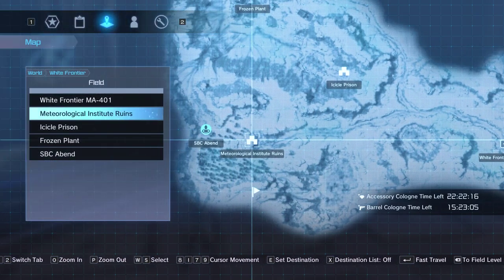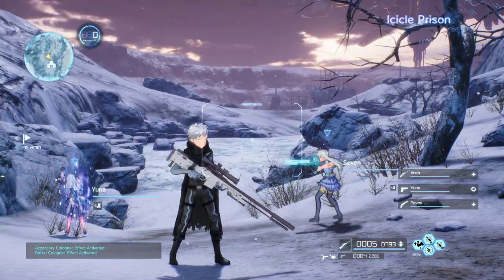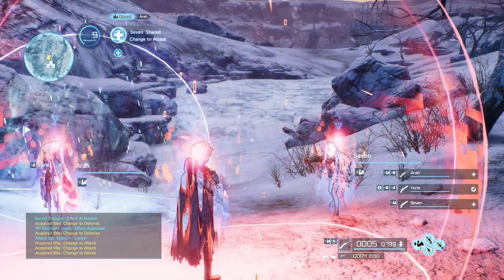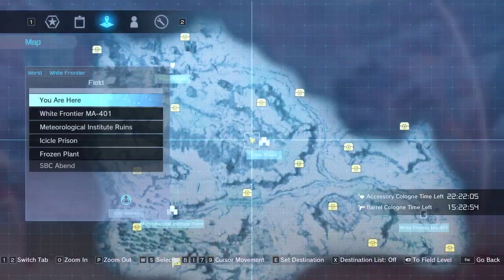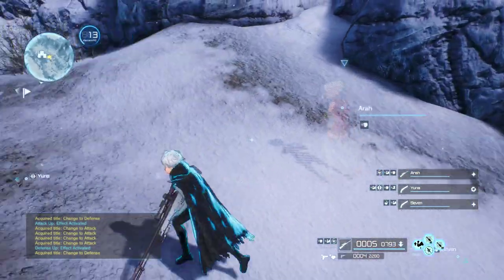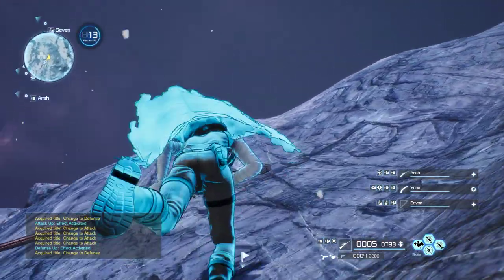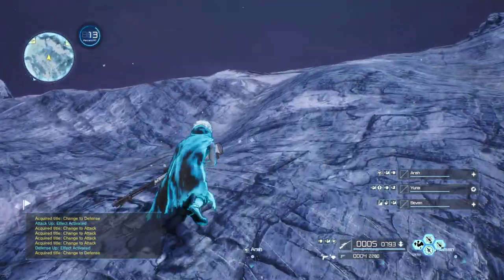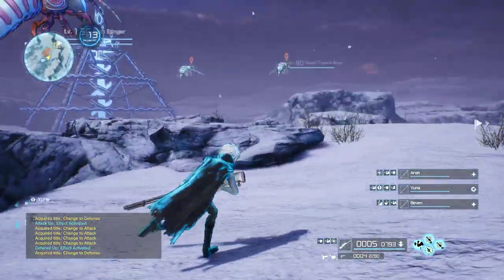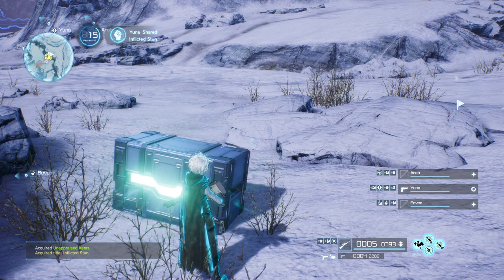Starting with the field stuff, let's go ahead and start at the Icicle Prison. I believe it's A through E that are located in the field. For this video we're just going to run to all the locations, so feel free to speed it up or fast forward if you want to. First location is going to be right here — it's going to be our emblem A, or earring A. Difficulty is set to easy just to make this easier on us.